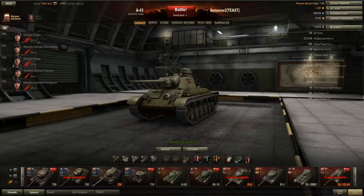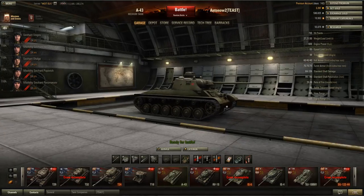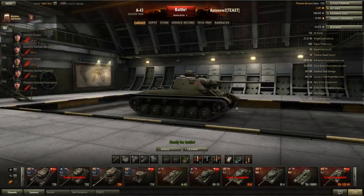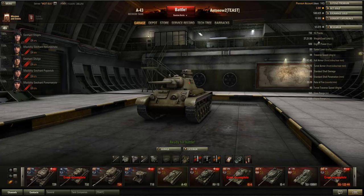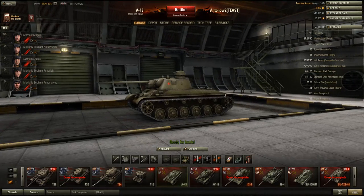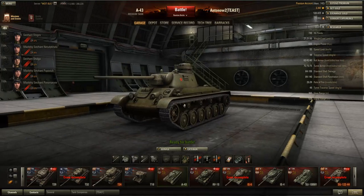First of all it's got 730 hit points, which is not a lot but for a tier 6 tank it's alright. As a medium tank you don't really expect to have that much health, and 730 is alright — you can take a few hits. At tier 7 that will be enough to take up to 4 hits, which is quite good. It's very light, weighing only 27 tons, so you really should not be ramming enemy vehicles except for light tanks or very light artillery, but even when ramming artillery you have to watch out at tier 6.